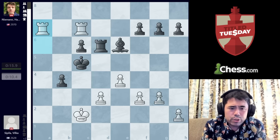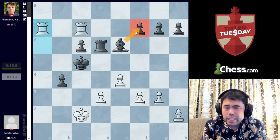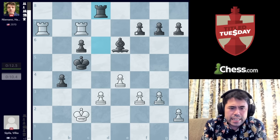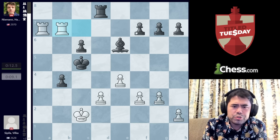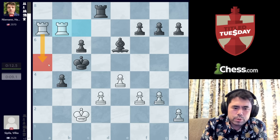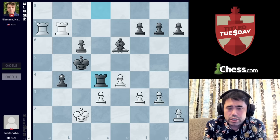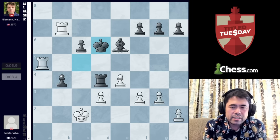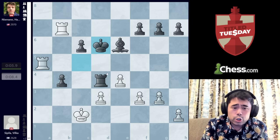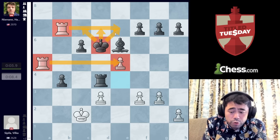Instead Hans plays King C5. We get Rook A to A7. We get Rook to D8, Rook C to B7 — a very critical move, because White wants to play Rook A5, checking the King and winning the pawn on B4. Hans plays Rook D4, which now loses because after Rook to A5 check, we get King to D6. Spila could have played pawn E5, checkmate — winning the game on the spot. It's just checkmate, game over.